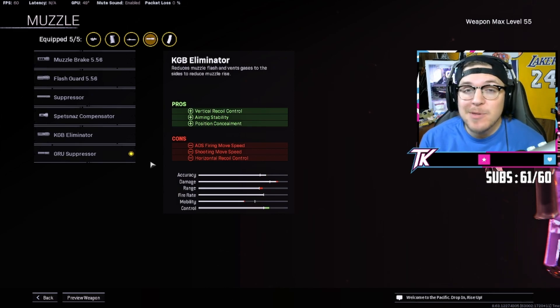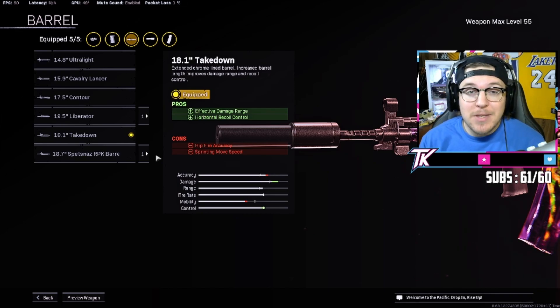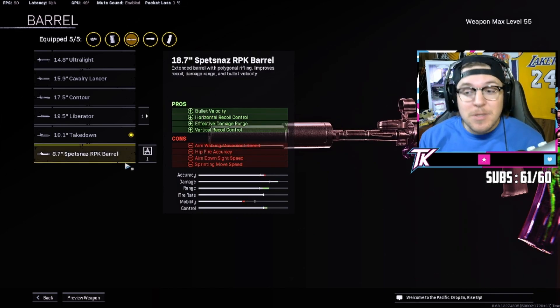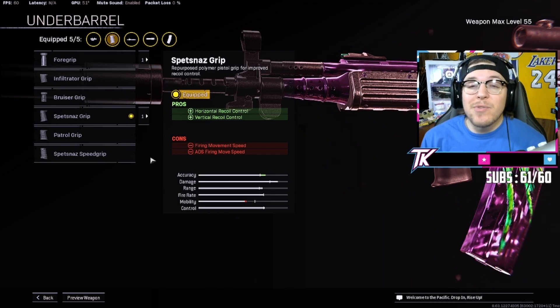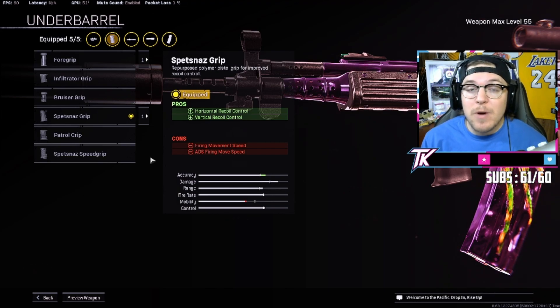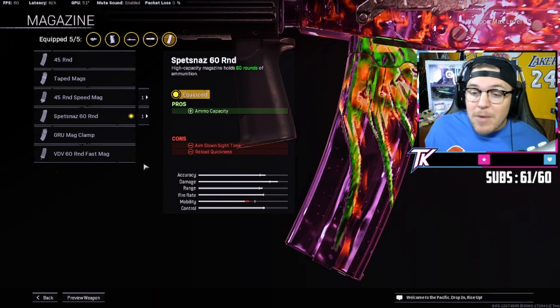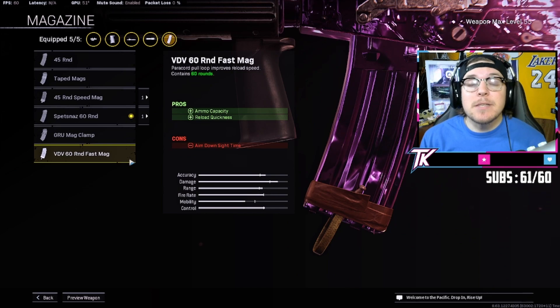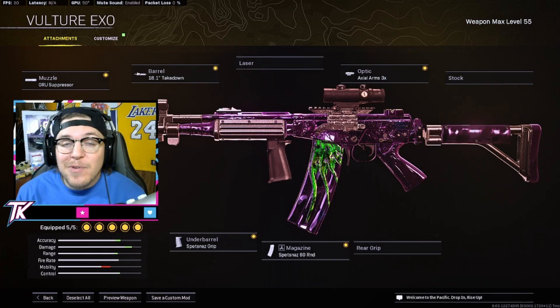Alright everybody, let's go over the loadout for this absolutely crazy Pharah build. For our muzzle, of course we're gonna throw on the Groove Suppressor - it's gonna help out with sound suppression, recoil control, and give you a little bit more range. For our barrel, I like to throw on the Takedown Barrel to give us even more extended range, but you might want to throw on the Spetsnaz Barrel if you're on console for a little more recoil control. For our optic, as with every Cold War AR, we're gonna throw on the Axial 3x. For the underbarrel, we're gonna throw on the Spetsnaz Grip, as you're gonna do with almost every Cold War AR, to help out with all that recoil. And finally, for our magazine, I like throwing on the regular 60-round mags - though you might want to throw on the Fast Mags if you don't really care about your ADS time. Since this gun's a little bit better at up-close to medium range engagements, I like to have that ADS time.